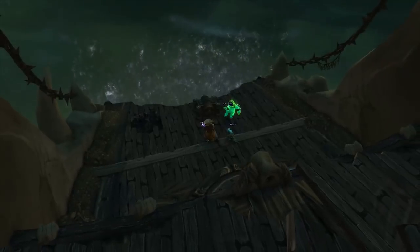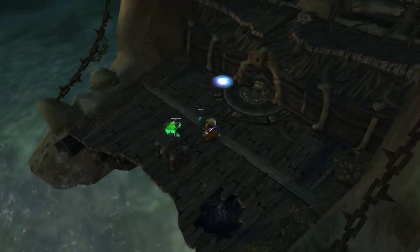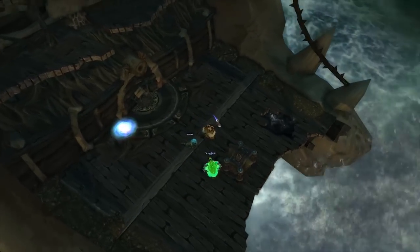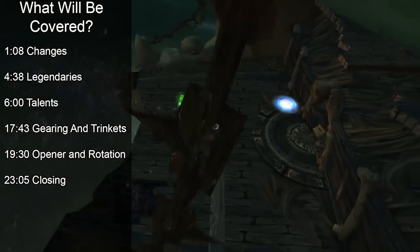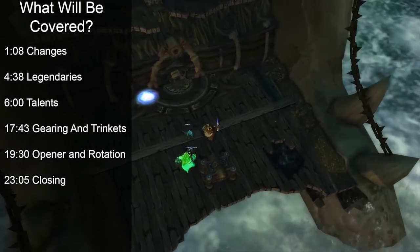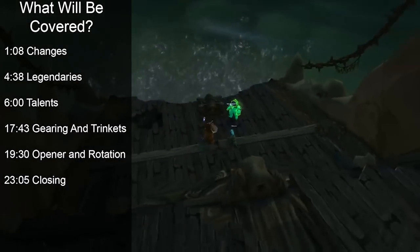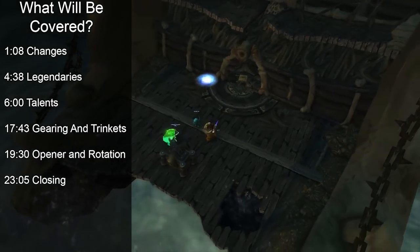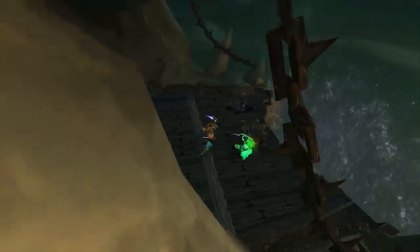Hey guys, Teddles here. Today I'm here to discuss the Battle for Azeroth pre-patch and help create a guide to give all of you information as to what Moonkin will look like playstyle, legendary, trinket, and talent-wise. This guide's purpose is to go hand-in-hand with the Dreamgrove.gg text document. If anything changes in the pre-patch, it'll be noted in the description and further explained inside the text guide itself. Hope you all enjoy — let's get into the guide.